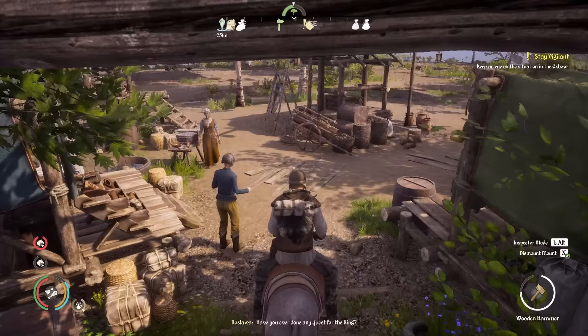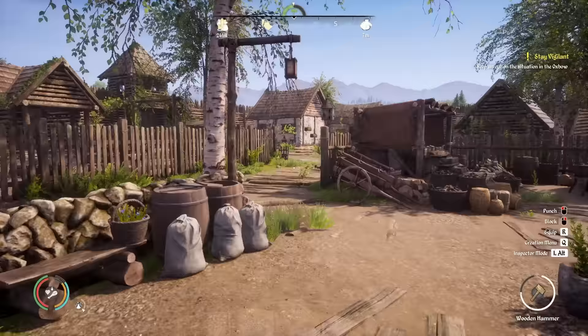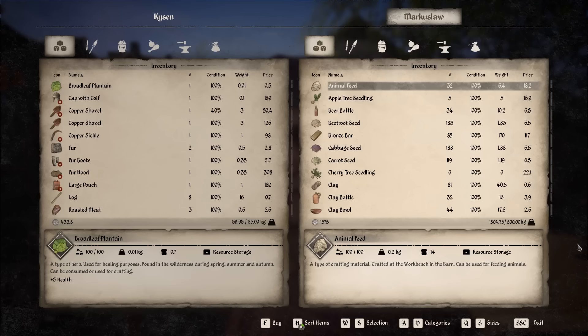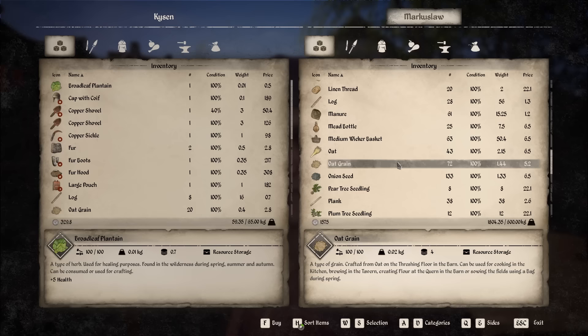Now that we're here, we need to buy the oat grain. I'll buy about 20 — that should be plenty. Let's find it — oat grain — buy some of these. If we do buy 20, it's expensive: 104 coins just for that because it's 5.2 each. Whereas animal feed is 18.2 each, so still a lot cheaper than buying the animal feed outright.